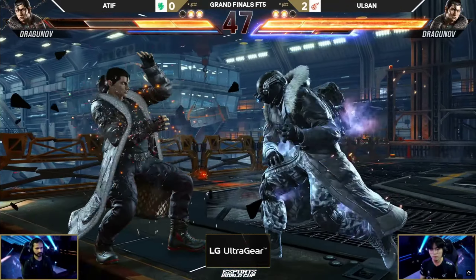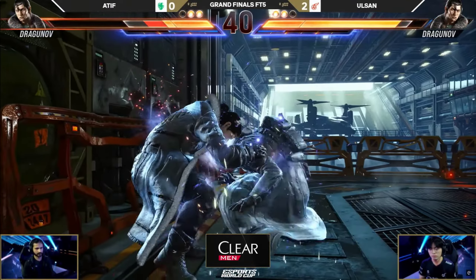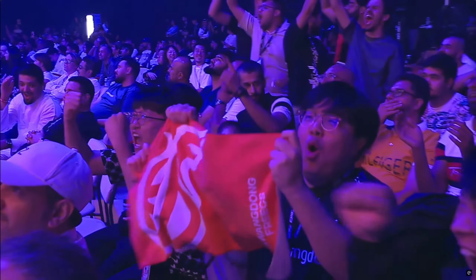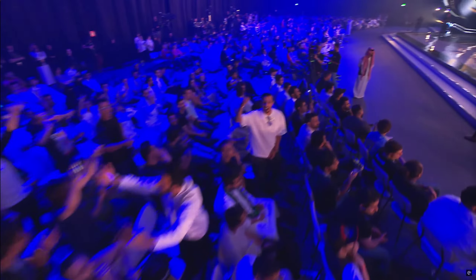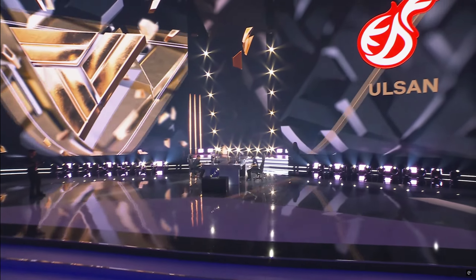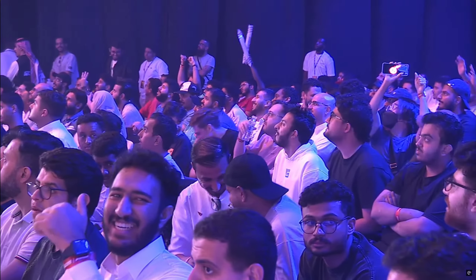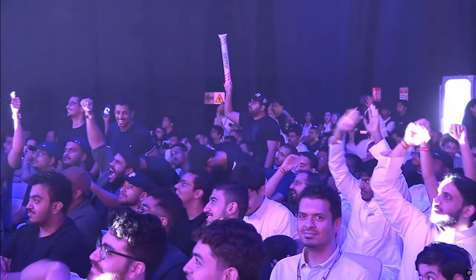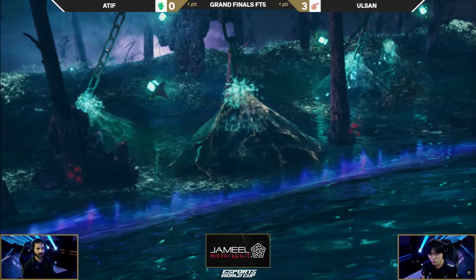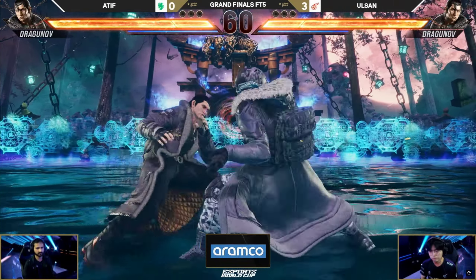Look at this damage output. Olsan with a big life lead, keeping up the pressure. Tries a sidestep, met with a down 2. Here comes Atif with the offense, he's got the heat first. Both players have heat — who's going to find the heat smash first? It's going to be Olsan with a three-round comeback again. He is up three to zero, and a huge smile across his face. He's jumping in his seat, the crowd is up on their feet. Olsan looks so good — I said I've never seen anyone go 3-0 on Atif and make a comeback.